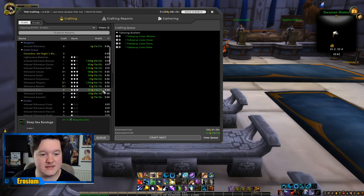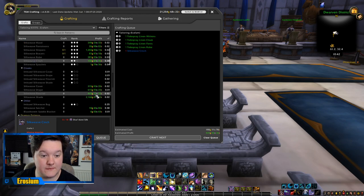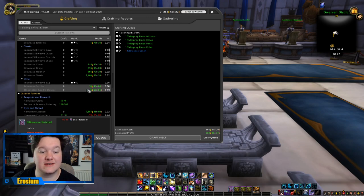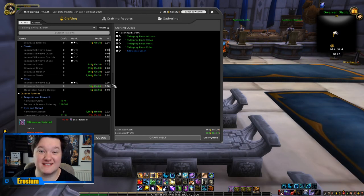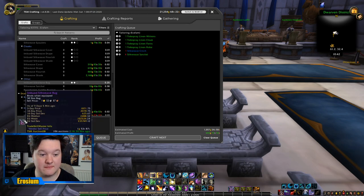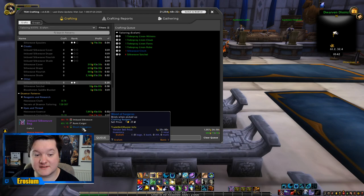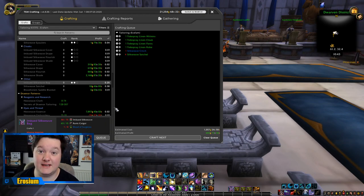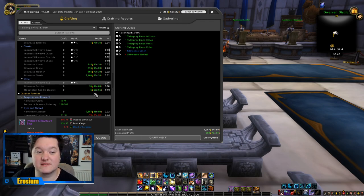Let's scroll down and assess what is profitable. This one has a 0.08 profit — pretty good, I'm happy with that, I'll queue one. The Silkweave Satchel hasn't got a high gold margin, but it has a 0.38 sell rate — that's basically a 38% chance it's going to sell, so let's queue four of those. The Imbued Silkweave Satchel has a pretty good sell rate as well, but it requires Blood of Sargeras, which you get from World Quests in Legion. Go do some Legion World Quests, get yourself some Blood of Sargeras, and you should be able to craft those — they sell very well, about 25% sell rate.